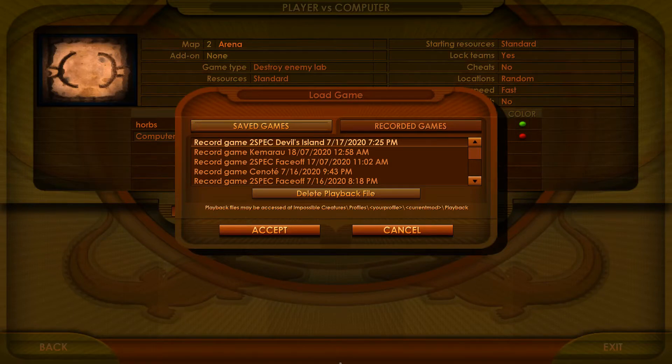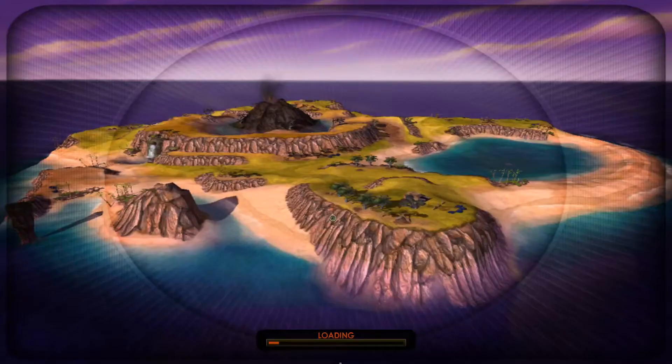Hey folks, it's Matt here with another Critter Clash 2020 Pools Match, and today we have Winning vs Dashnack on Devil's Island. What a map, what a classic. Back to the good old days we go.